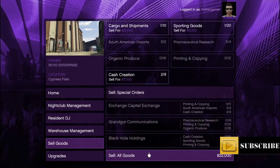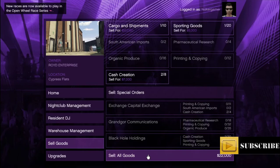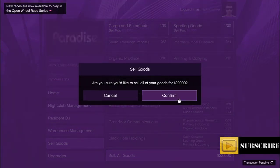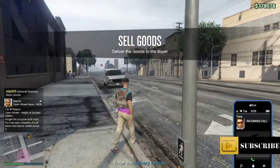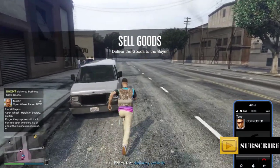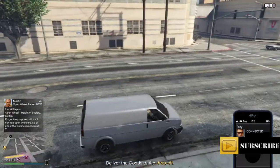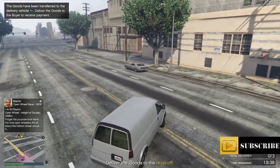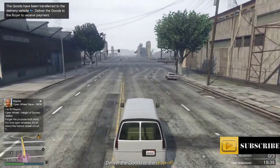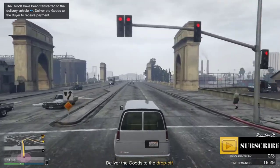I can make around 22k by selling these goods — it's not too much but let's do that. Sometimes it is better to sell small quantities because if you somehow fail the mission you can at least recover some of the money; you won't lose all of it. Let's get inside the car and go to the drop off. It is not that far away.